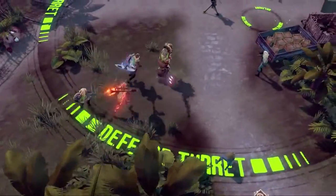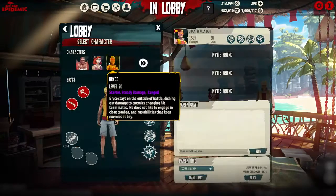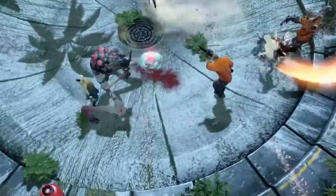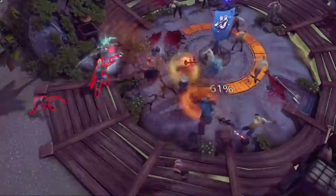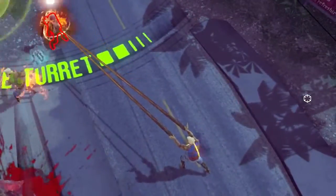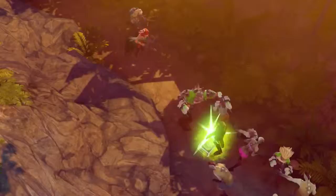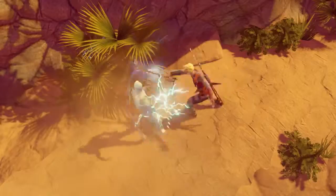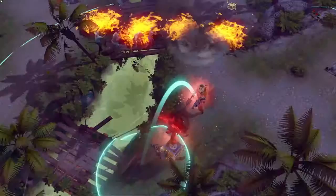Team up with three other survivors and take on the zombie epidemic together in co-op horde and scout modes. It's just you and your team versus waves of unrelenting undead and some of the biggest, bad-assest zombie bosses ever. If you prefer your opponents to be of the un-undead variety, take the fight to other players in a unique PvPvPvE three-team twelve-player scavenger mode where strategy and teamwork are essential in defeating both other survivors and the shuffling horrors as you shoot, slash, boom, and bash your way to control of checkpoints, supplies, and loot.